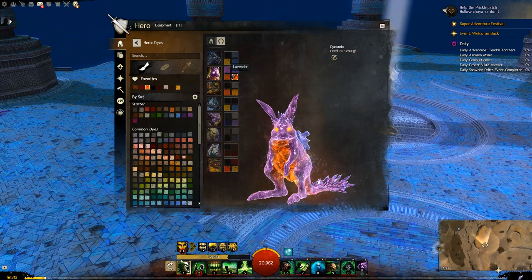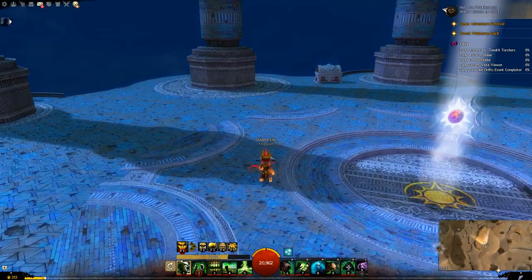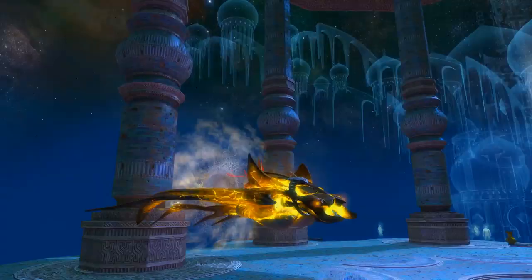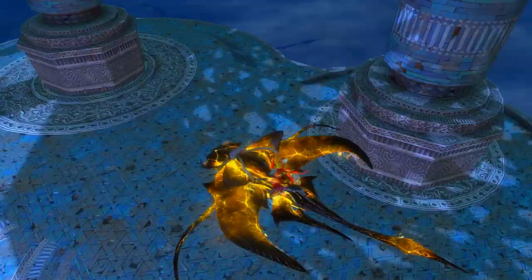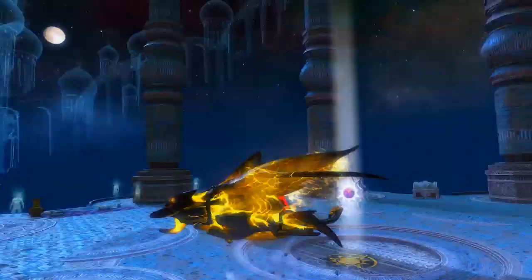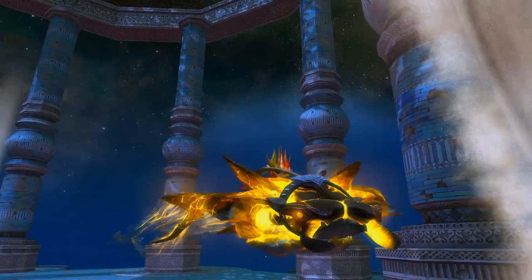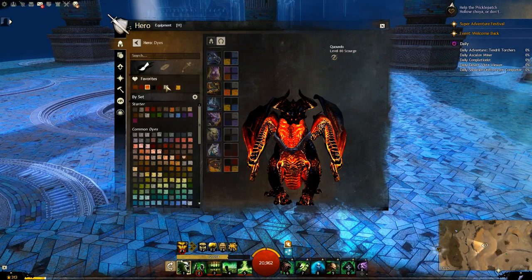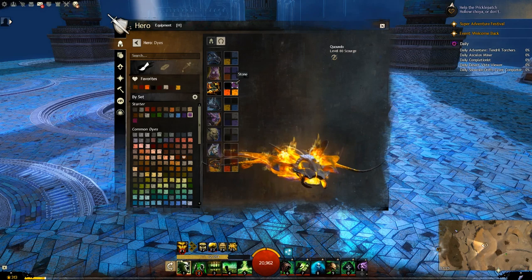Let's move on to the skimmer where we have the volcanic ray - this guy looks pretty nice, almost like it's being consumed by what lies within. Does it have a unique engage skill? No, we do not. Let's have a look at the dyes - top left is the main body, top right is the underbelly, bottom left is the outside of the fire, and bottom right is the inside of the fire, so you can make some nice fire color combos.